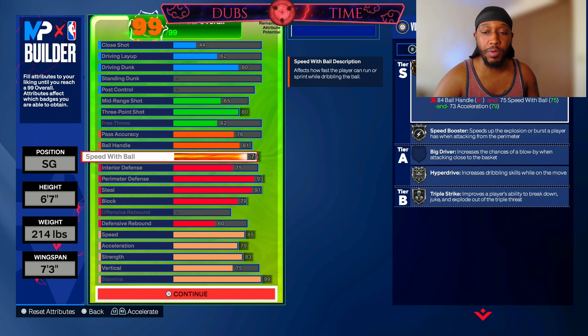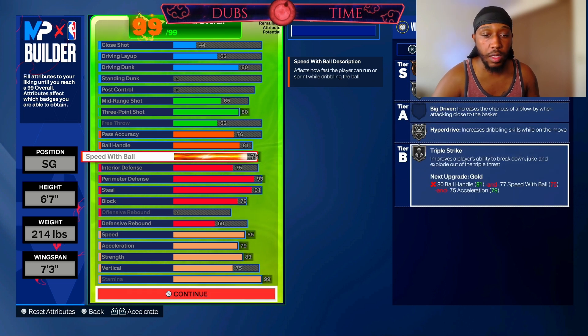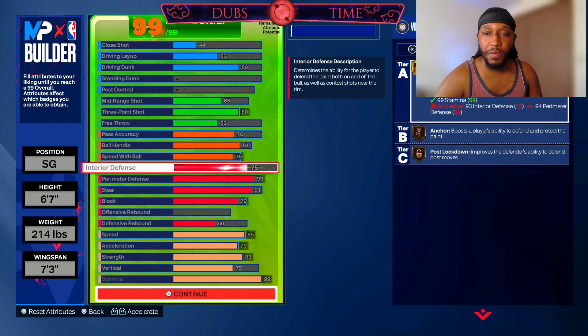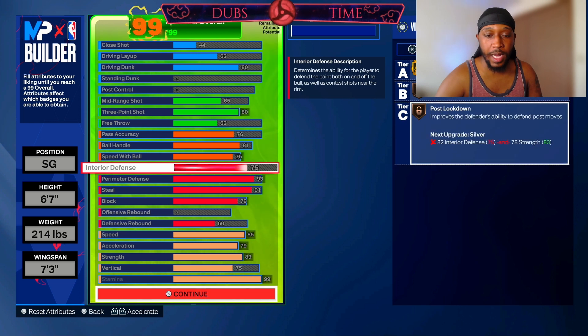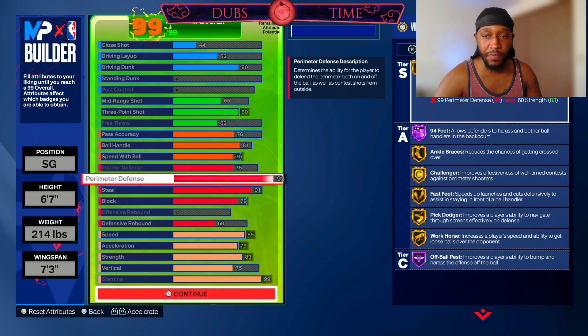75 speed with ball still gives you silver hyperdrive and silver triple strike, which is pretty nice for a lockdown build. For interior defense, 75 gives you gold workhorse, bronze anchor, and bronze post-move lockdown. You can drop it to 73 and lose post-move lockdown, but bringing it to 74 costs that one point — and it would only go into free throw, offensive rebound, or post-control — so it's not worth it. We just go 75 interior defense.